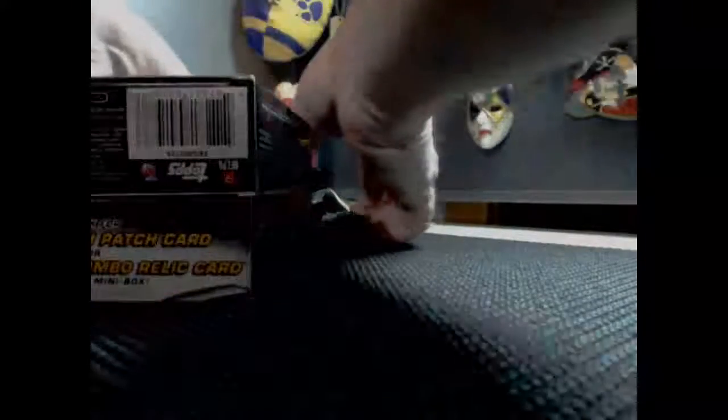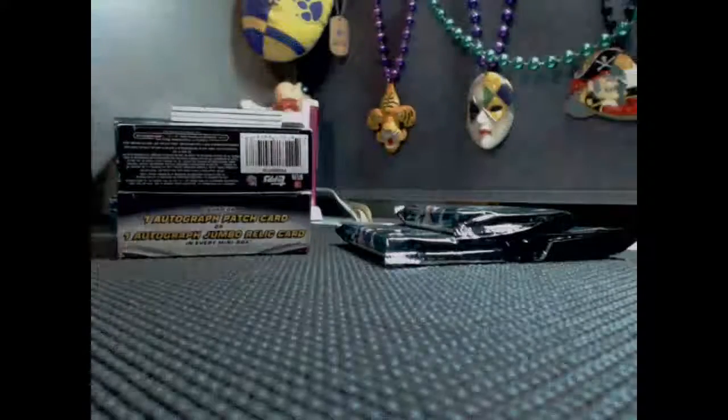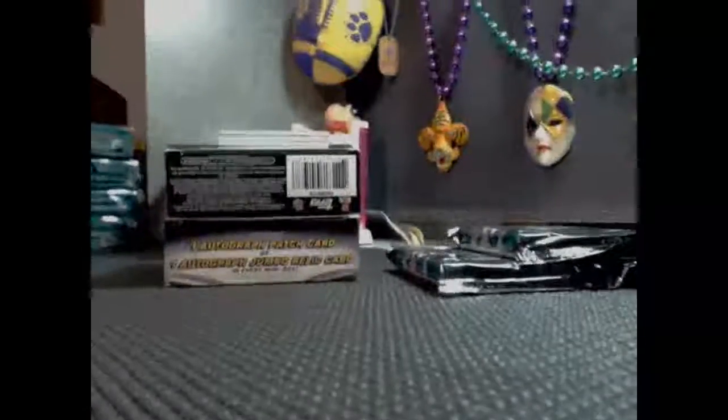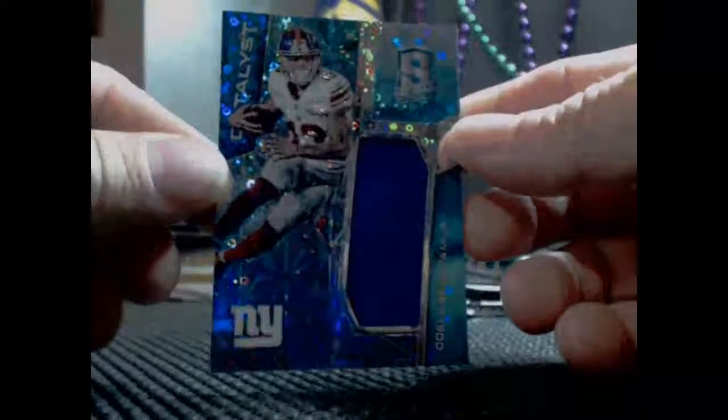We'll take these six packs to the side so we're not giving anything away. We'll set the cards up there. First card: Odell Beckham Jr. for the Giants, Catalyst Jumbo Jersey, numbered 25 of 99.